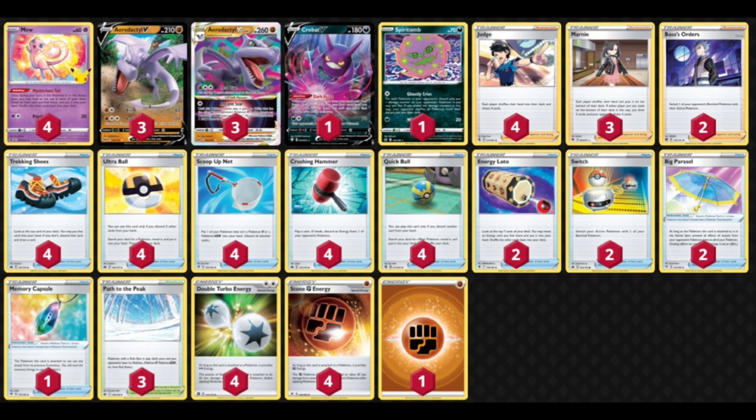We also have annoying cards for our opponents to deal with like Crushing Hammer, Path to the Peak, Heavy Judge, and Marnie. I am messing around with one Memory Capsule because we can copy Aerodactyl V's Boulder Crush attack for a little extra energy disruption. Stone Energy is pretty nice in this deck because it makes our Aerodactyls last a little bit longer.